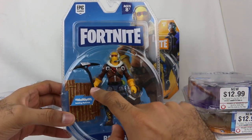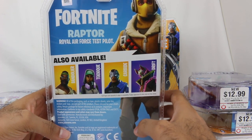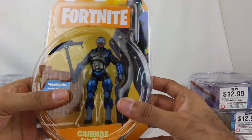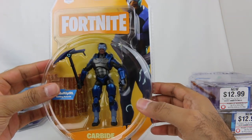I like the harvesting tool right there. We have Carbide right here. I do like this design — nice metallic blue. I'm excited about that; blue is my favorite color. So definitely pretty cool looking figure there.